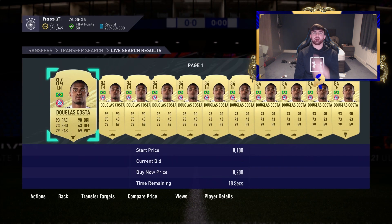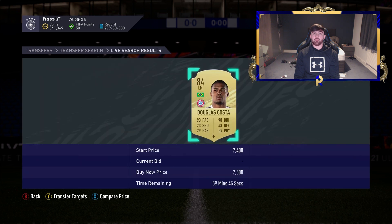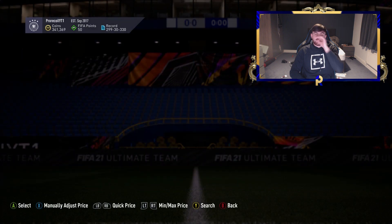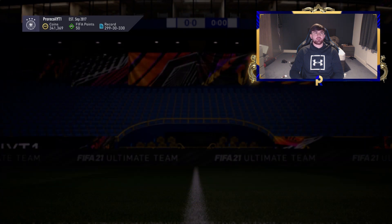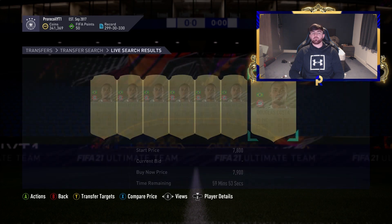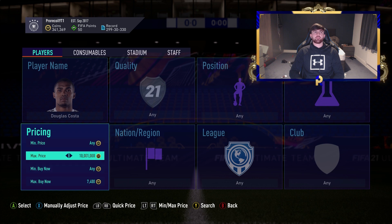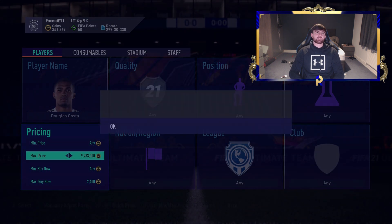How much does Douglas Costa actually go for at the moment? Around 8.2K — I do weirdly enough have his Juventus card untradeable, which is a bit of a flex. It looks like he's going for 7.8 to 7.9K — is it just a flat 8K? EA tax is 400 coins, so you'd take home 100 profit at 8K. We really want at least 200 coins per card on player of the day picks.